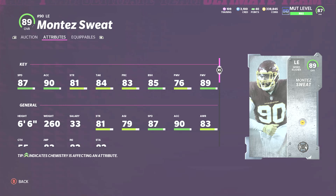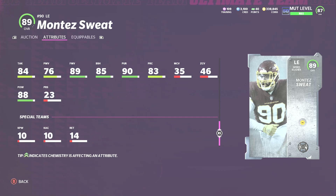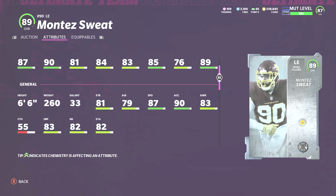At left end I have Montez Sweat — this card is incredible, 87 speed. He has 89 finesse move and power above 90, which is the threshold you want for end game. He has 85 block shed and 81 strength, which is a little low, but you have him there for his speed and acceleration. If he gets through the offensive line he's getting to the quarterback — he's faster than every QB except Vince Young. I think he might be the best defensive end in the game: 88 hit power, 84 tackling.